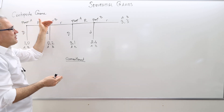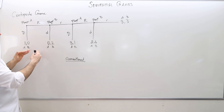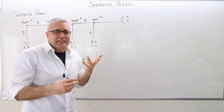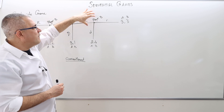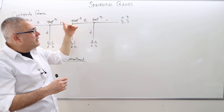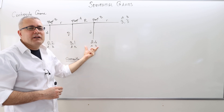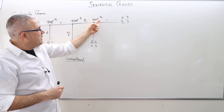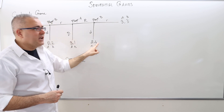It seems like it might be a rational thing to commit at one point. But there's another temptation in the final stage — when player B makes the choice, committing to R is expecting too much, because there's a huge temptation waiting there, which is playing D. Why? Because if player B chooses R she gets a payoff of 3, but if she chooses D she gets a payoff of 4.